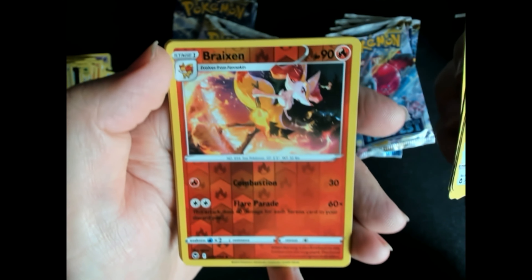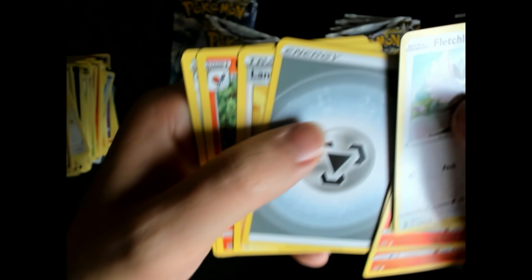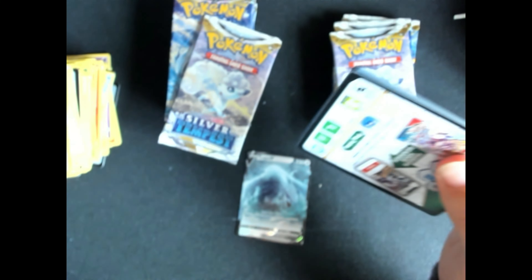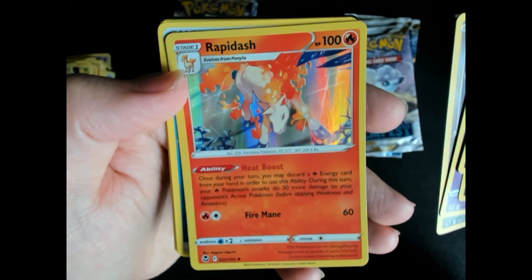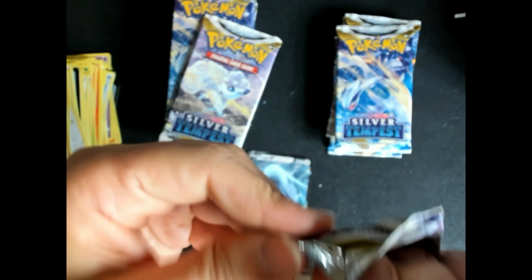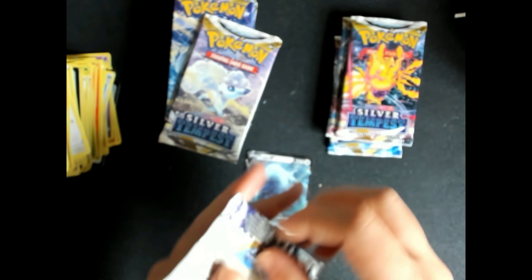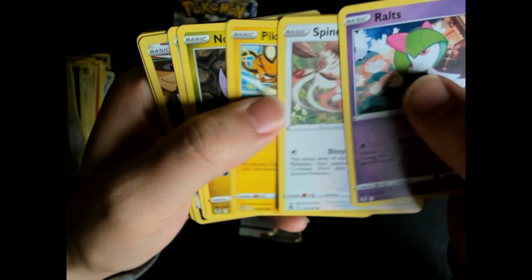Really amazing box this one. Emolga reverse and Arcanine — cool card, beautiful one. More Crow and the Rapidash. Ralts here, the Sundial and the Verizion — cool card. Yeah, just in the middle of the box with a Lugia. Let's see if we can get more or not.